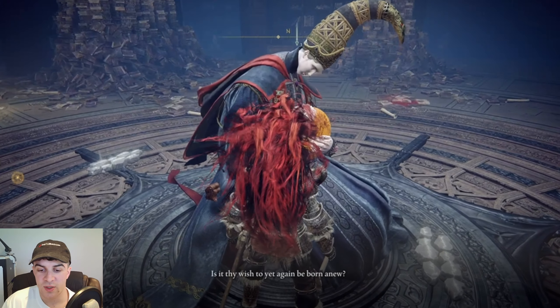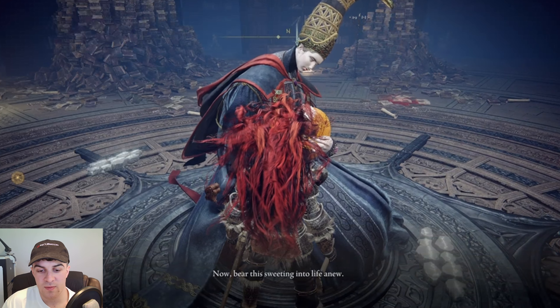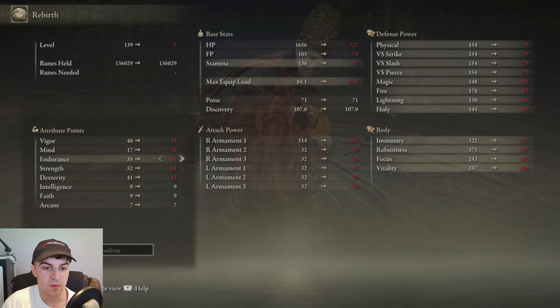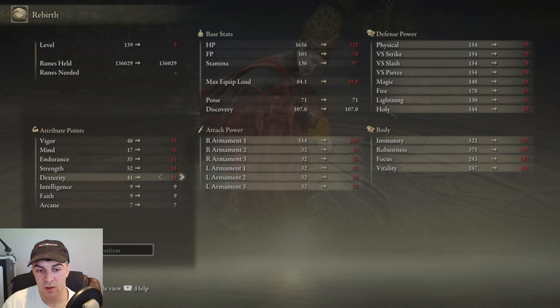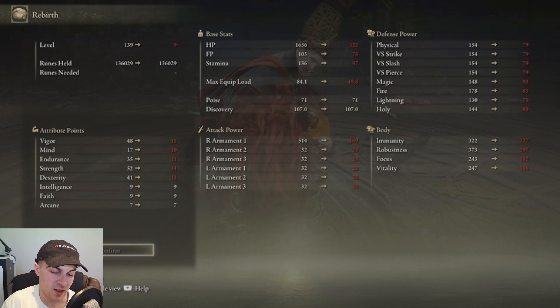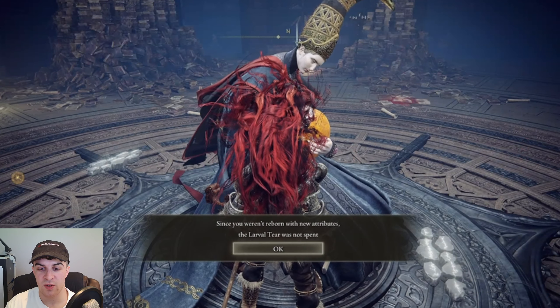Basically, if you go up to her you can talk to her, and you can press the button that says Rebirth. You have to use a Larval Tear to do this, and what it will do is open up a window that will allow you to put all of your points into anything you want. Red means you're below the points you had before, white means the same amount, and blue means more points than before. You can respec it the same way you would when leveling up.